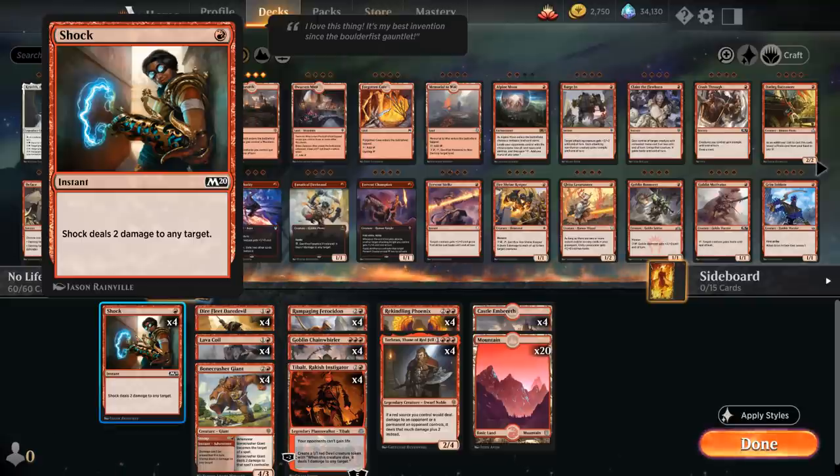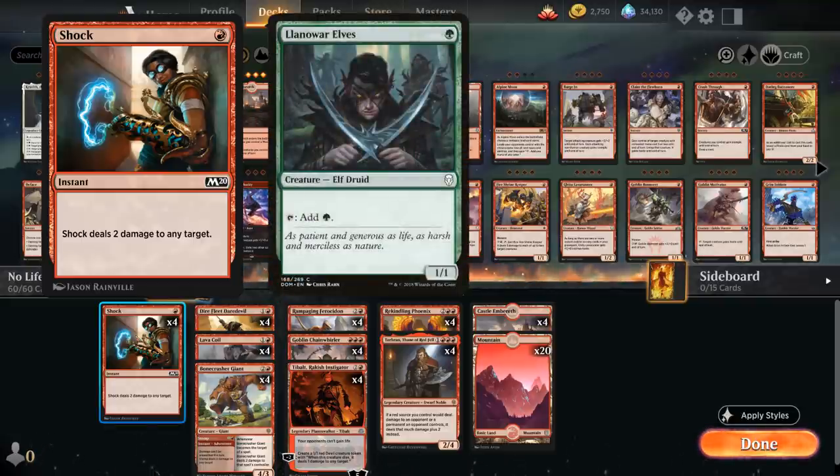We've got the full playset of Shock, mainly to take out early mana creatures like Llanowar Elves, but also pretty good at burning someone out with Torbran in play.